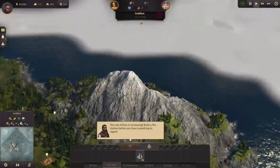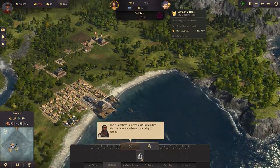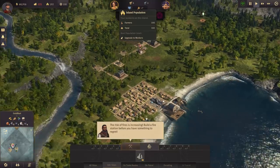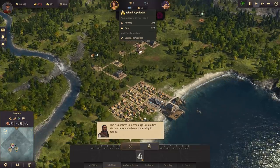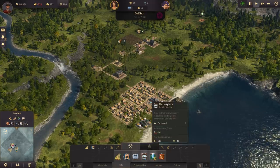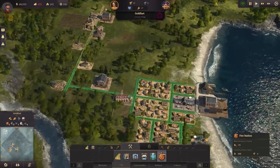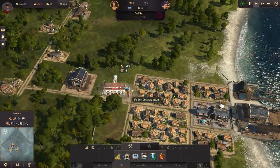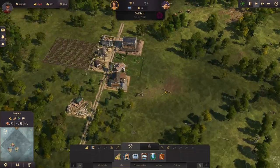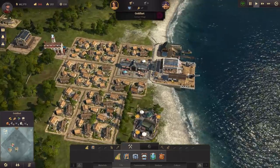Our goals are shown up here — attractiveness for the village, population level, and at the next population level we can upgrade people into workers. We also need to put down a fire station so that whenever everything lights on fire our people don't die. So we'll go ahead and plop that down — you can see it's going to train some firefighters for us.